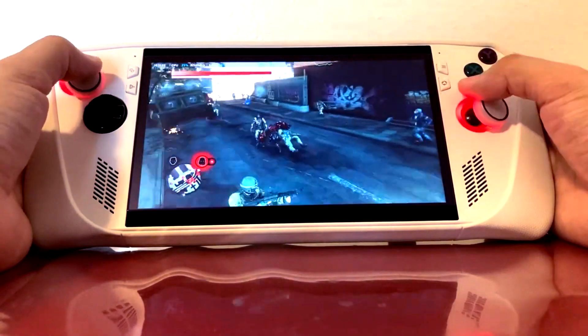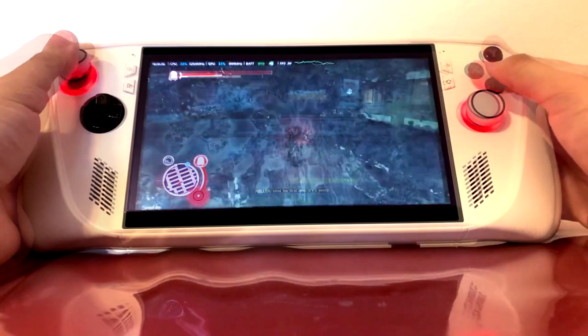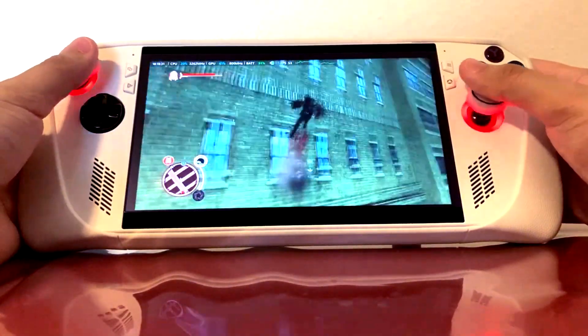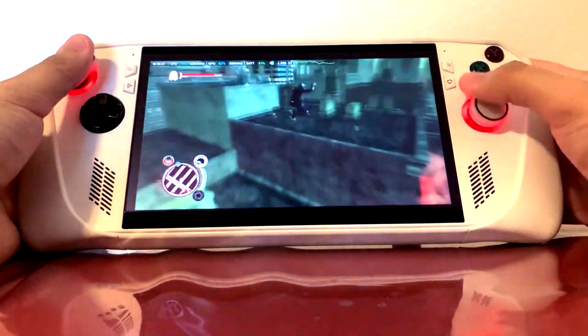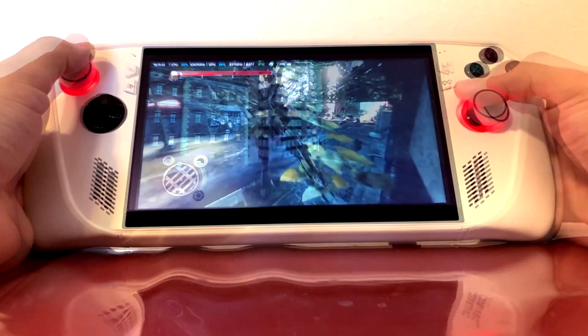I highly recommend playing Prototype 1 and 2 on the RG Ally specifically. It's a Windows device so it will have its hitches, but it plays exceptionally well. I got around two hours of gameplay at 1080p high settings with each game playing at around 45 to 60 FPS at all times. These games look fantastic on the 1080p screen of the RG Ally, and I think that is the definitive way to play these titles.